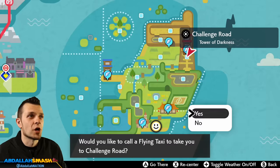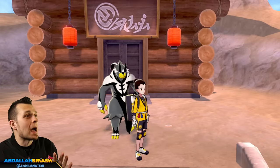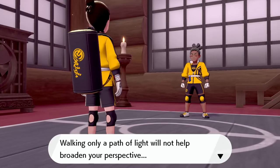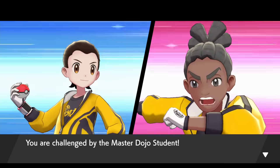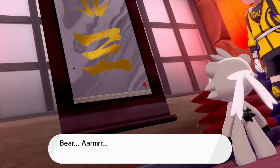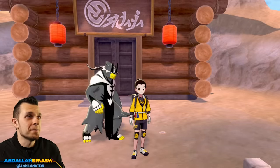Once you get Kubfu to best friend status by bringing him to one of the areas the game tells you to, you'll be able to choose how to evolve him. Looking at the map, there are two different spots. This one is the Tower of Darkness — once you go inside there's no turning back, so save beforehand. You'll be doing a 1v1 with your Kubfu versus all the in-game trainers, each with one Pokemon. Level Kubfu up to around 70 with experience candies or rare candies and it'll be an easy cakewalk. Make it to the top and you can evolve him into the Fighting and Dark type Single Strike style.